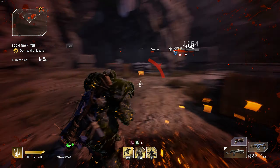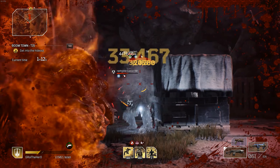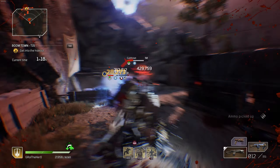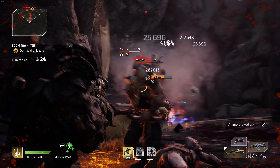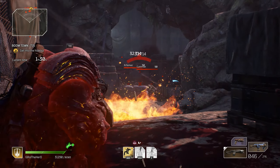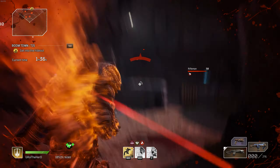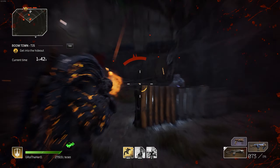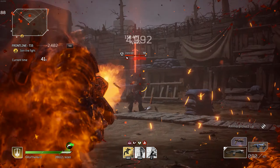Tip number four: a lot of people get into the habit of just using their gun and not using their abilities. You have to remember you are not Rambo — unlike Rambo, you actually have abilities. You have to know when to proc your abilities and when to use your gun, and find a happy medium between the two. You shouldn't be sitting there just holding your gun when you have powerful abilities available.